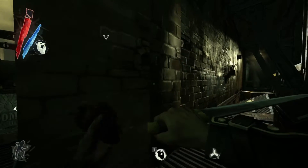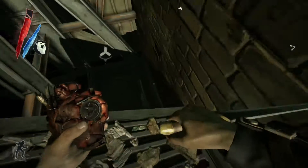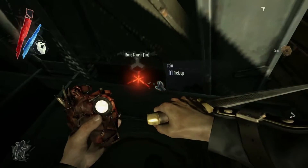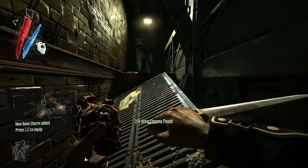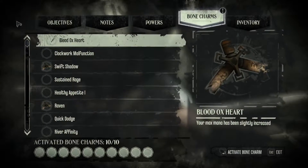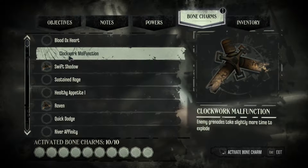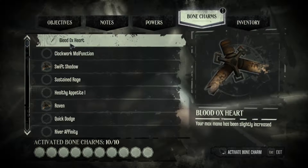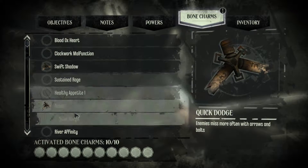I hear something. Bone charm, nine meters down. There it is - Blood Ox Heart. And there was that other one, Clockwork Malfunction: enemy grenades take slightly more time to explode. Blood Ox Heart: your max mana has been slightly increased. That I definitely want. What shall I trade out for that? Let's take out Fencer.